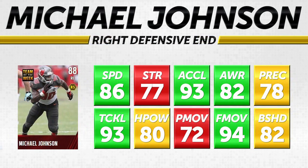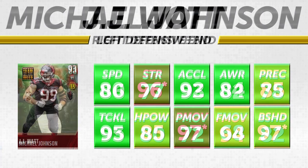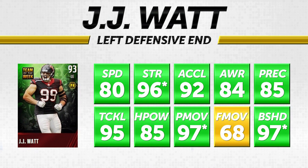The elite card of the collection is Michael Johnson, probably the rarest card you'll find. He has 86 speed and 93 acceleration, making him one of the fastest defensive ends in the game. He'll get off the ball and use that 94 finesse move to get to the quarterback, finishing with his 93 tackle. He is going to be one of the best pass-rushing right defensive ends in the game. His weaker areas are run support — only 77 strength and 82 block shedding — so he's a specialist pass rusher.